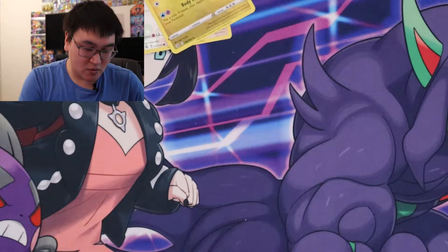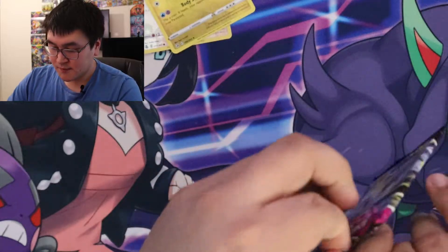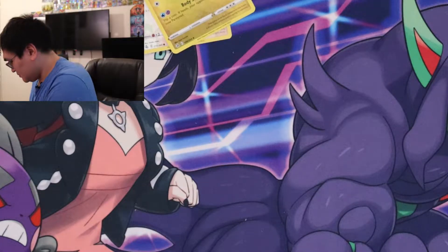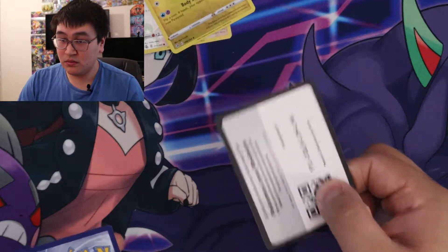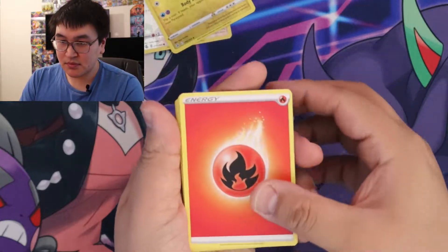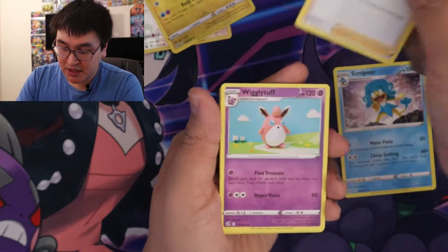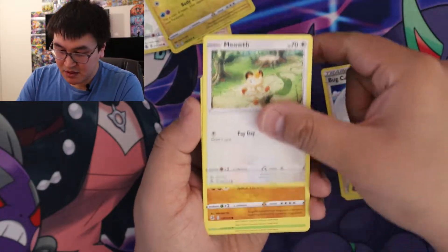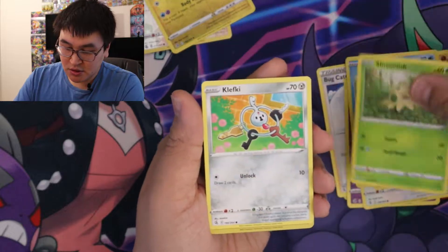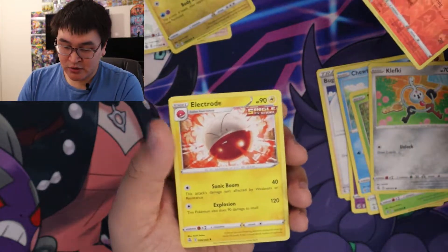So far we've only got one holo. Here's the code card for you. We got Fire Energy, Simipour, Bug Catcher, Wigglytuff, Meowth, Onix, Choodle, Shroomish, Klefki, Victini, and an Electrode.